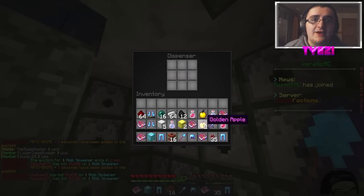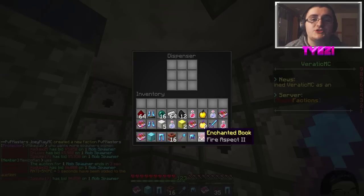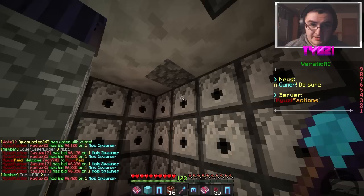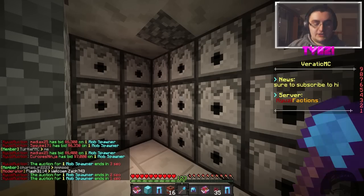This is a lot of stuff here. We got some god apples. We have some Sharpness 2 diamond swords, Fire Aspect 2, Fortune 3, Fire Aspect 2 again. Some really good armor and some more good books. This is insane. I almost threw up right there — that would have been a great video actually.